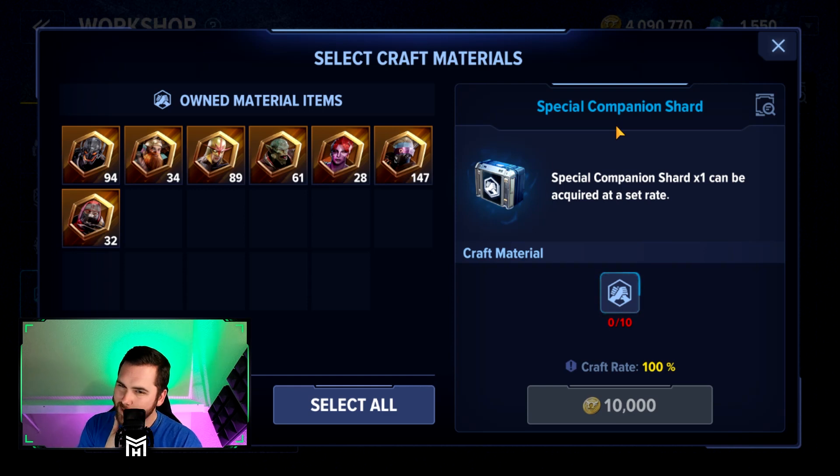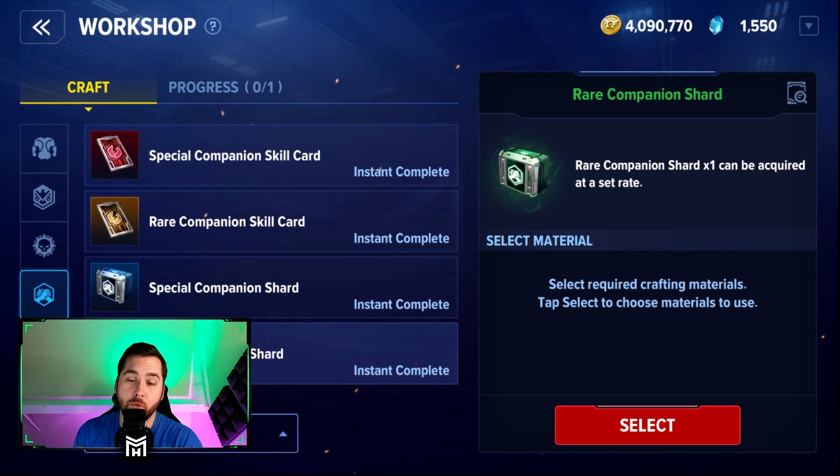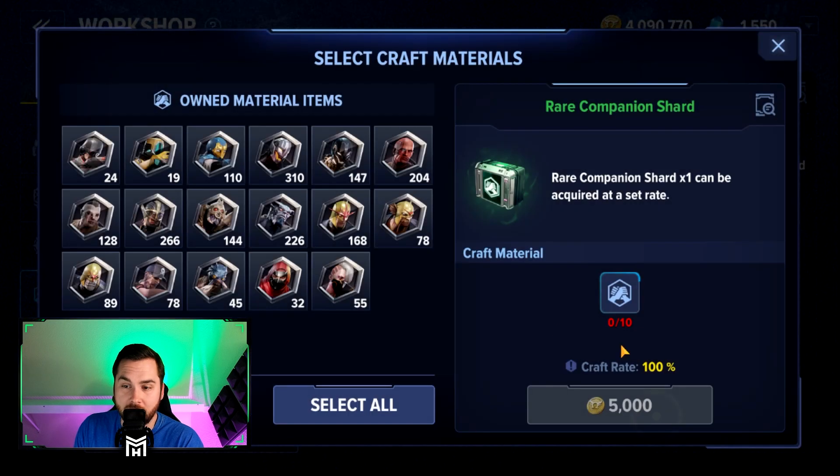I actually don't think I have any of these guys maxed out, so I won't be doing this one as of yet. But again it is a progressive system — the more you get the common companions maxed out, the more you can use these rare ones and help translate them naturally and organically into rare companion shards. Because you can't do anything else with them, you might as well capitalize on this opportunity to increase your power for free. It costs gold but gold is pretty easy to get almost everywhere now. So let's go ahead and take a look at this for my account.